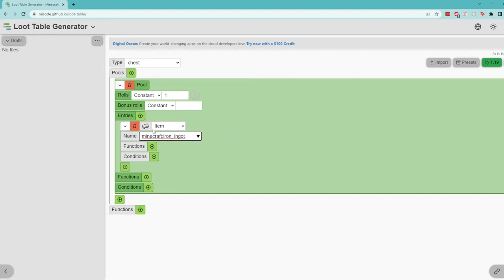This iron ingot has a chance to be rolled into our loot table. Whenever you open a loot table in Minecraft — whether from a mob drop or a chest — the game determines how many times to roll that loot table to determine how many items to put in. Right now at the top we have a constant of one roll, which means it would pick one item at random. But if we have a loot box, we probably want more than one item to be picked. So I'm just going to set it to four.